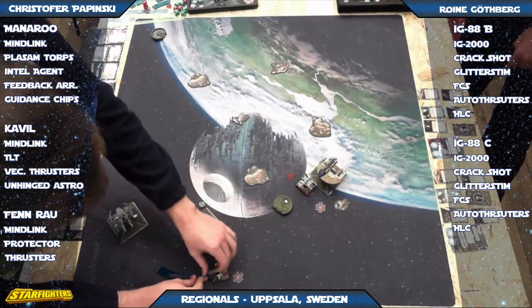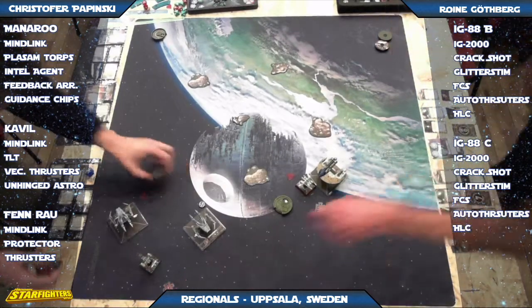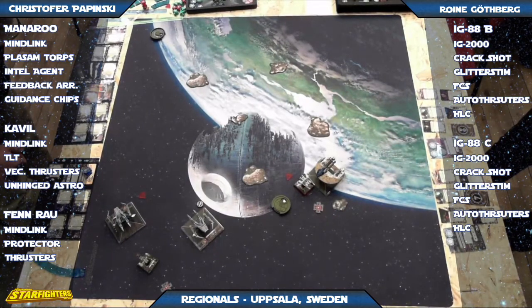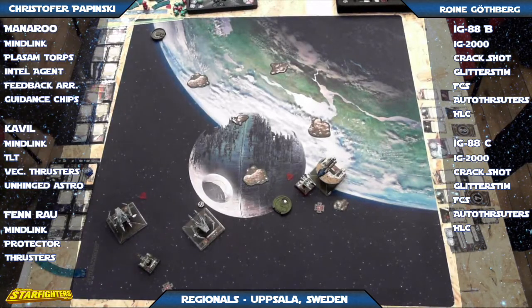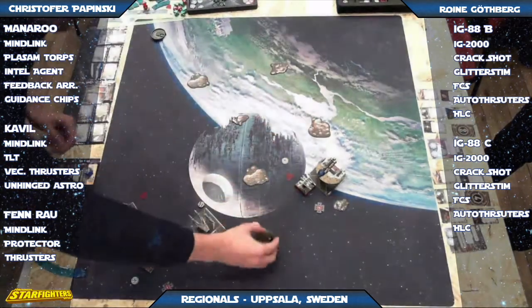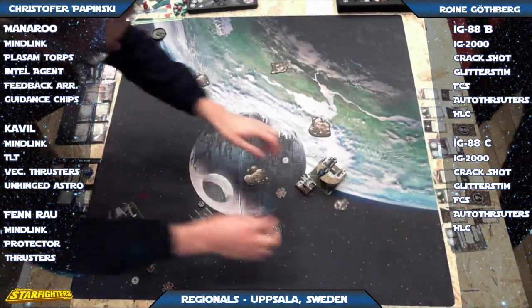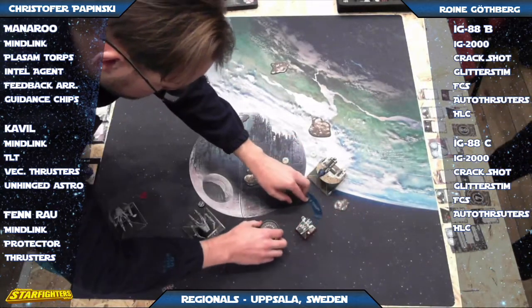Now Cavil will do a barrel roll to the left and get his shots on that rear IG-88 — I would imagine. He almost has to do it to get a shot on that IG-88 on the right. He's going to stay put and risk it, just use his forward fire. He could always use the forward arc — not quite as powerful, especially against an IG-88 that's more than likely going to avoid those hits.